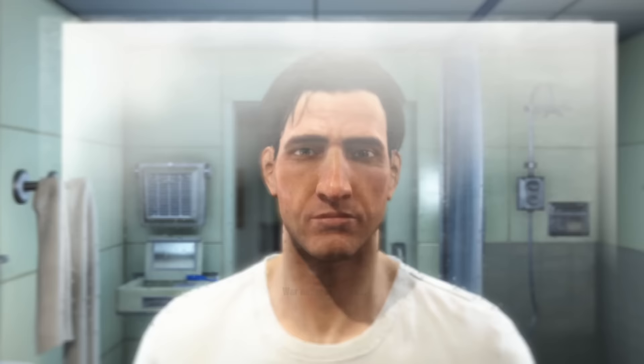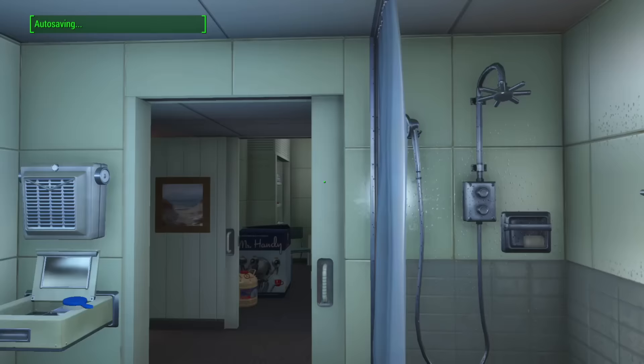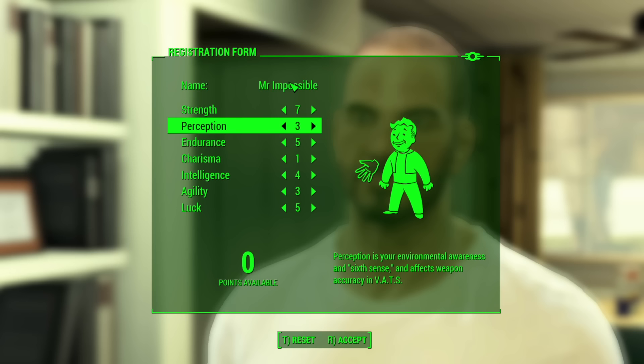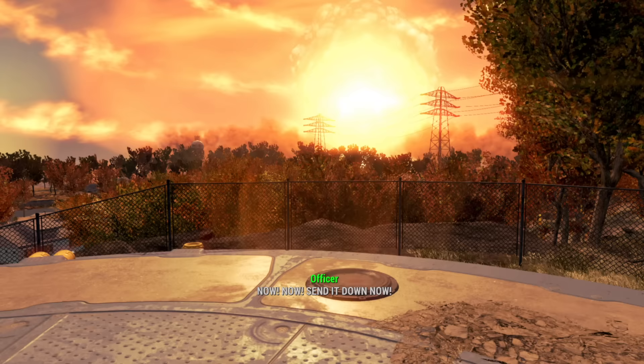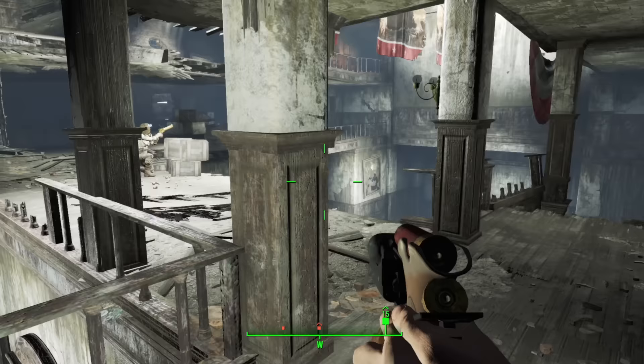The story of Mr. Impossible begins in the bathroom, as all great stories do. I went with a preset character — looks don't matter when your very existence questions reality itself. Perception is 9 tenths of reality, and my perception is a little bit off. I made some unorthodox choices regarding my specialties. Then the bombs fell, I briefly became Mr. Freeze, Dead Spouse, and escaped the vault as usual.